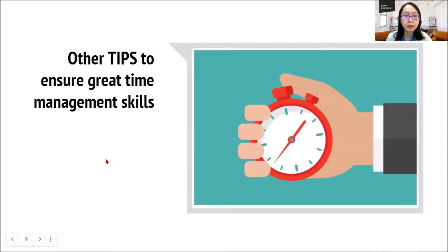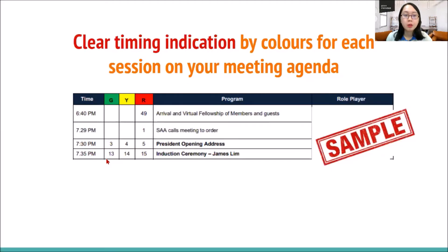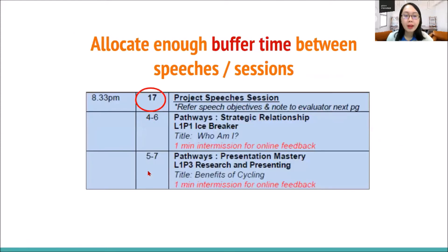Other tips to ensure great time management skills for a club meeting. First, you may consider adding clearer timing indication in your meeting agenda. This is one meeting agenda I have come across — they segregate their time into green, yellow, and red, which is easier not only for the role players but also for guests who attend the meeting. Remember to allocate enough buffer time between speeches. Some people just add up the minutes for each session, but remember to add in buffer for the Toastmaster of the day to speak a few words, share introductions, or have a wrap-up after each speech. In between each and every session, have at least one minute of buffer time.